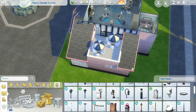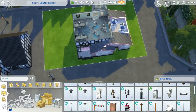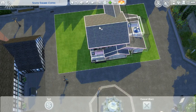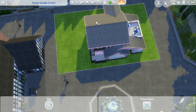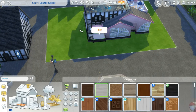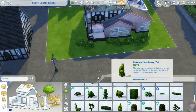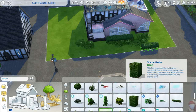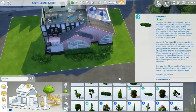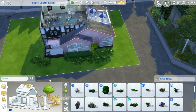I put in outside tables - I love these tables that came in Get to Work, they're really cute. I added a back porch kind of thing and I think it looks really nice. To be honest, I don't know if I added flooring on all of the decking, so fair warning - I will probably go back and make sure I do. If you notice I didn't put any flooring, I do apologize.